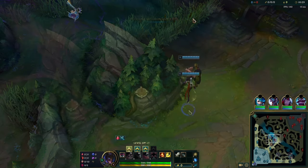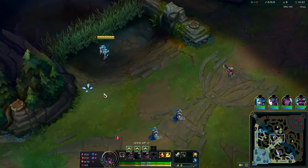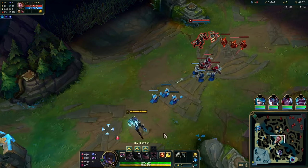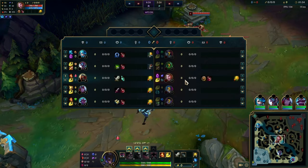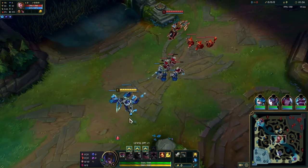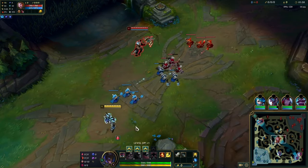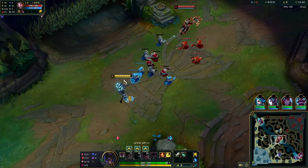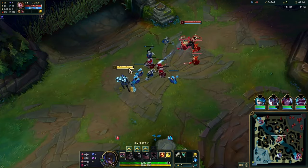My jungler ended up warding their wraiths so I don't have to go there myself. But if you have to ward against Jace, you should go early — maybe around 1:10 instead of 1:25 or 1:30 — because he can chunk you really hard as an AD champion. Against AD range champs, try to ward the wraiths early or just don't go at all.